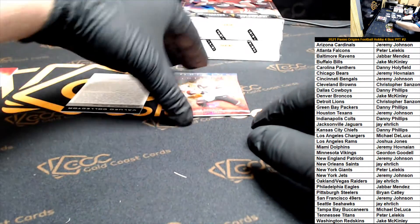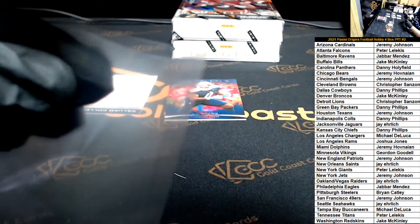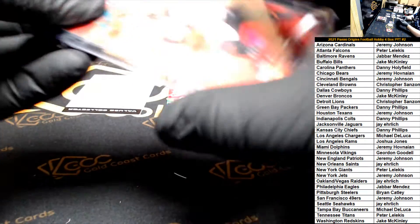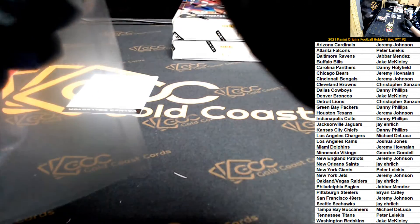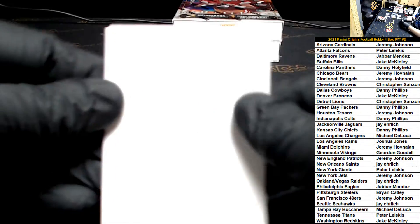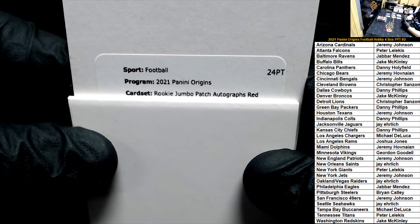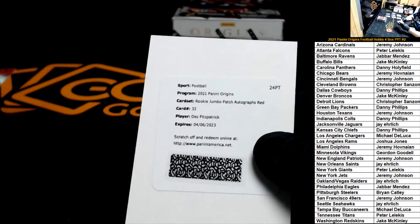Redemption — save for the end. A Joe Burrow numbered to 175, 86 of 175. Then we have an AJ Brown numbered to 299, 12 of 299 — just missed the jersey number by one for the Titans. Best of luck on the redemption everybody. Origins rookie jumbo patch autograph — red card number 32, Dez Fitzpatrick, that is the Titans.